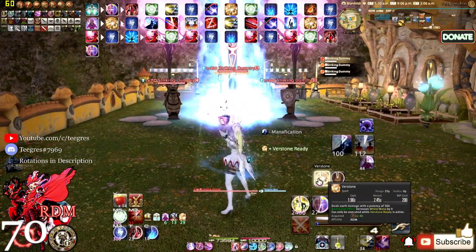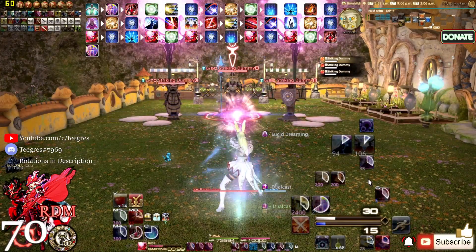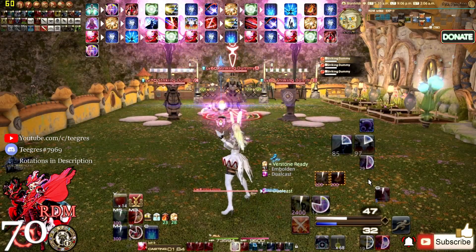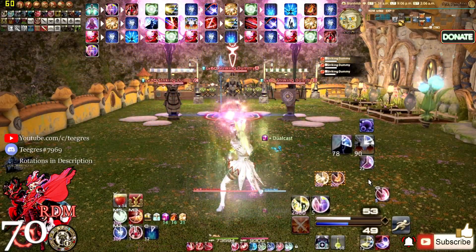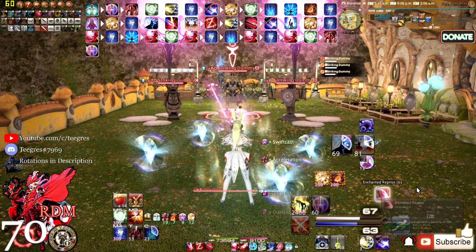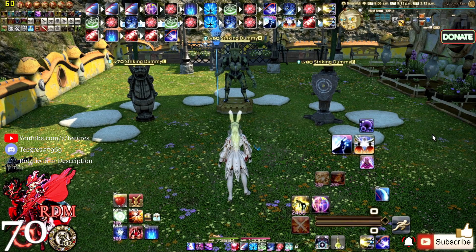Then Contre Sixte, Fleche off-GCD, Verfire into Verthunder, Lucid Dreaming off-GCD, Verstone, Verthunder, Manification off-GCD — make sure you're in melee range. Enchanted Riposte, Embolden, Enchanted Zwerchhau, Corps-a-corps, Enchanted Redoublement, Displacement into Verholy. Then get the Verstone proc into Verthunder. We're just trying to balance out. Fleche into Jolt 2, Veraero into Jolt 2, Verthunder into Contre Sixte, Jolt into Verthunder, Jolt into Veraero, and into Acceleration and Swiftcast. While getting Acceleration and Swiftcast, don't be afraid to toss out your weapon skill rotation if you have your proc. For the AoE rotation it's the same as level 60 — Scatter gets changed to Impact but the damage goes up and the animation is updated.